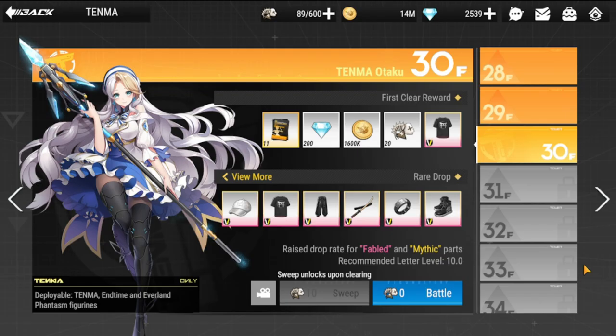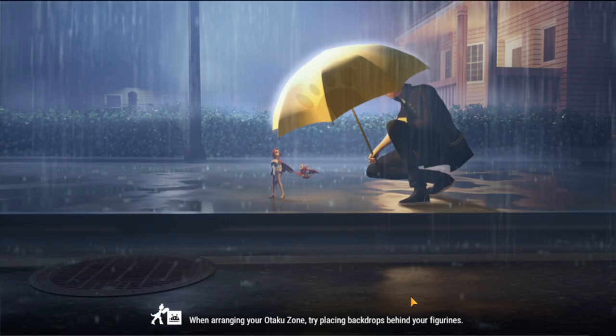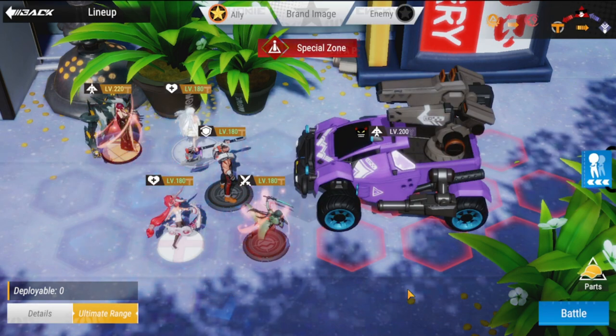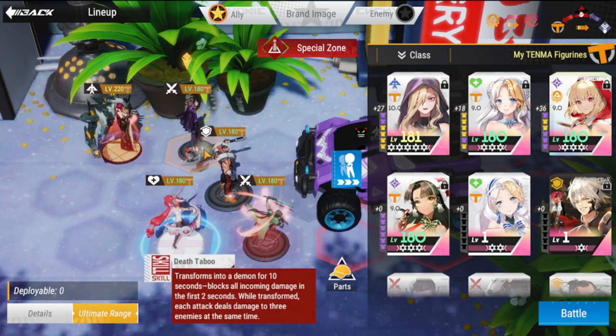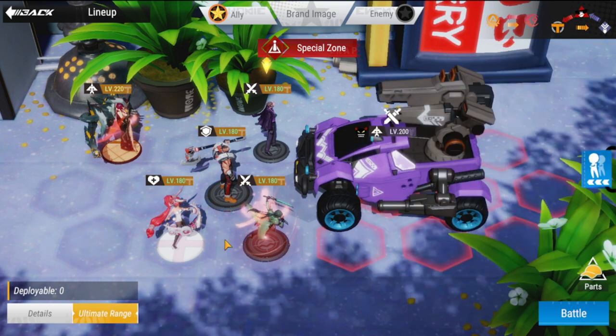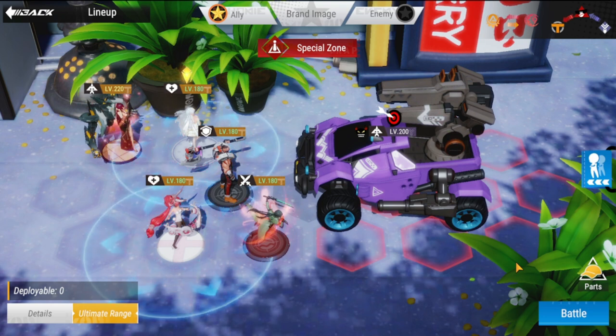For team composition, we're going to try to clear Tenma with Rin in the lineup. Rin should be your off-tank — not your main tank, since she is a vanguard. Preferably have a tank, then she attacks from the side. Another formation I use with her is the three-headed monster: three frontline units where Rin serves as off-tank. Normally I'd bring Megan, but for Tenma it's Alfred.